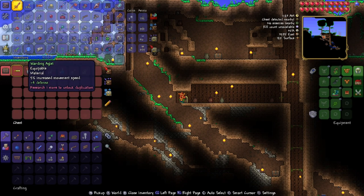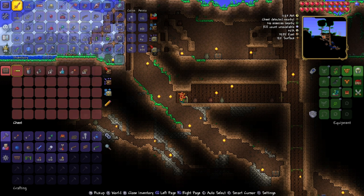There you go — there is your warding egglet. And yes, it will be warding every single time, so you don't need to worry about that. Plus 4 defense and 5% increased movement speed. Like I said, it is used for the Terrace Park Boots, so you need that.